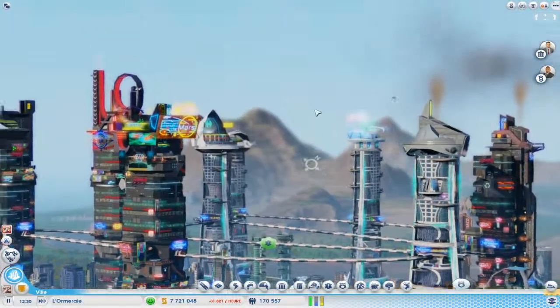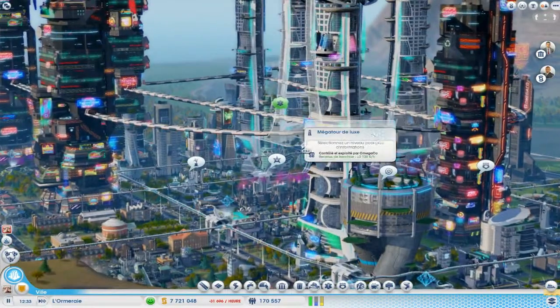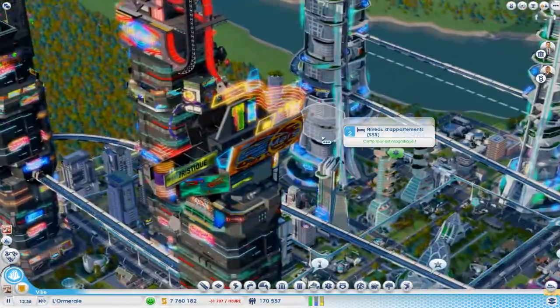Donc, vous voyez. Je vais essayer de vous montrer. Ce sont ces 8 méga tours. Je crois qu'il y en a 8 — 1, 2, 3, 4. L'autre est cachée derrière. Donc, vous en avez 4 Deluxe — ce sont les blanches — et 4 méga tours normales, ce sont les noires.